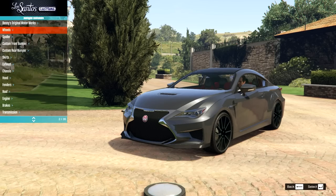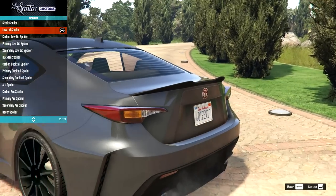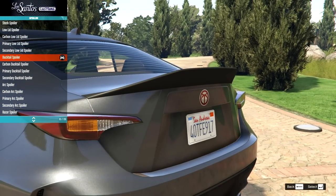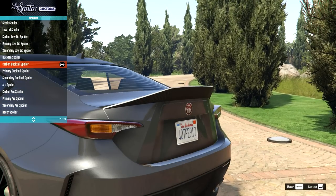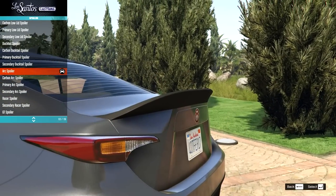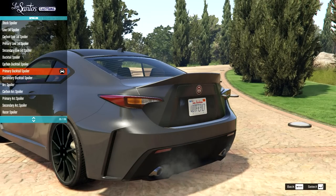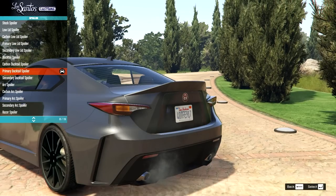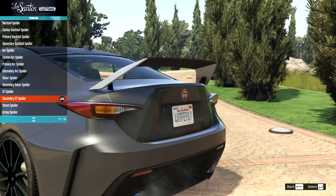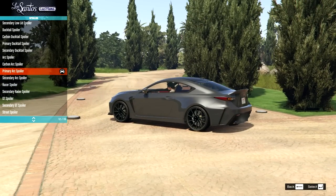Let's jump straight in and have a look at the parts — spoiler, straight away. Many options to start. We've got our stock, our low lid, which actually blends in quite well. Then we have the carbon version, which does an even better job because it looks a bit more premium. We have the painted version and the secondary painted. We have a ducktail spoiler — that's a little bit too tunery for this one. Then we have the arc spoiler in a much thicker, rubberier type of spoiler, with a bunch of different options. The thinness of some makes them look too tunery, whereas the arc one looks a bit more premium. Then we have the racer spoiler in a bunch of different options. Actually, I'm going to go for that primary arc spoiler — it looks pretty nice.